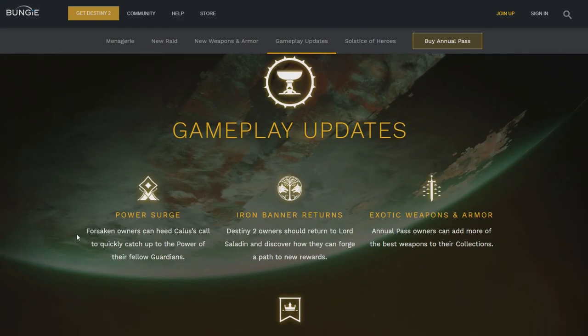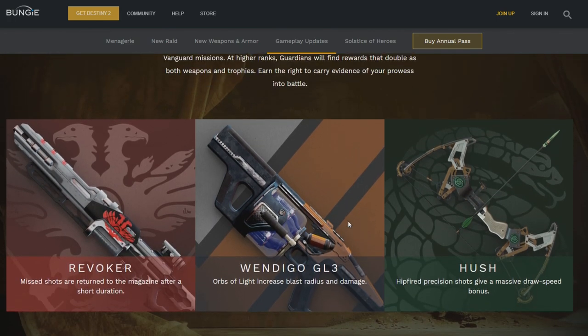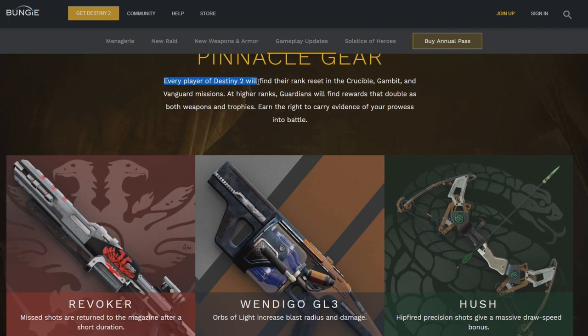Gameplay updates: Forsaken owners can head to Kallus to quickly catch up to the power of their fellow Guardians. Iron Banner returns. Destiny 2 owners should return to Lord Saladin and discover how they can forge a path to new rewards. I heard they're going to do some different stuff with Iron Banner, so I'm hoping it's good. Exotic weapons and armor: Annual Pass owners can add more of the best weapons to their collection. Pinnacle gear — here we go. Every player of Destiny 2 will find their rank reset in Crucible, Gambit, and Vanguard. At higher ranks, Guardians will find rewards that double as both weapons and trophies.